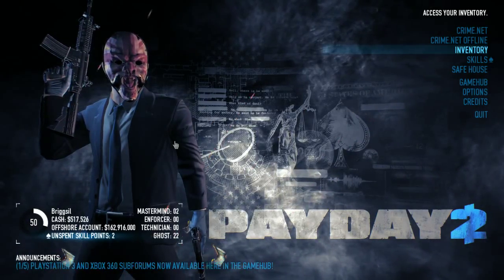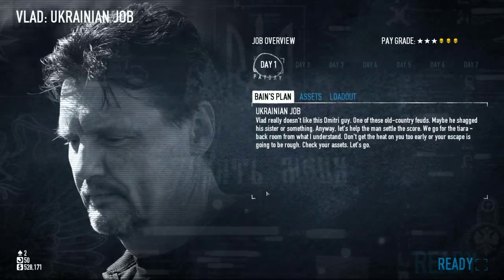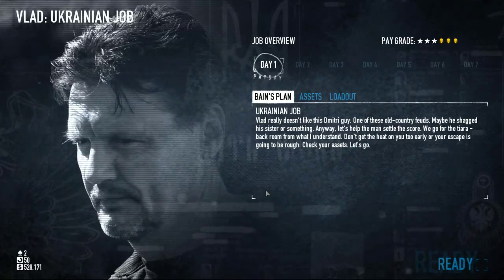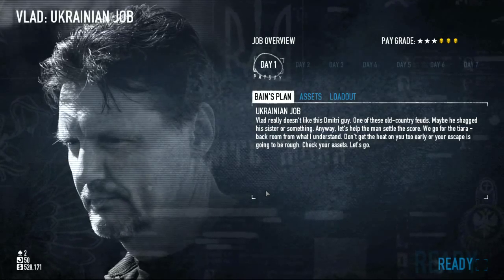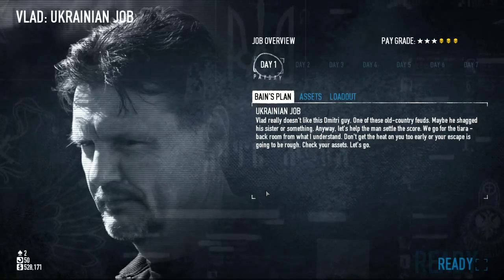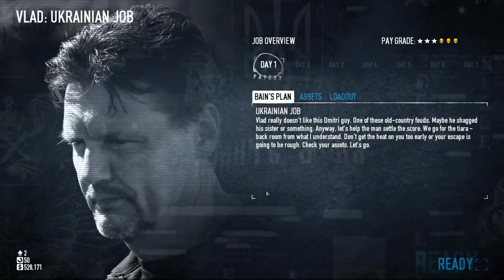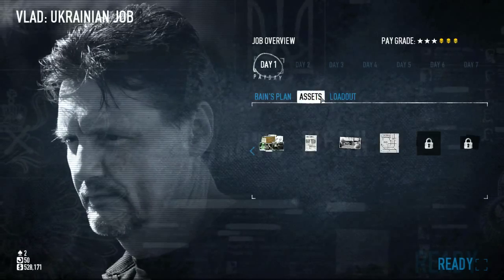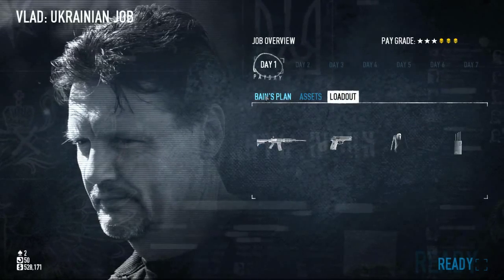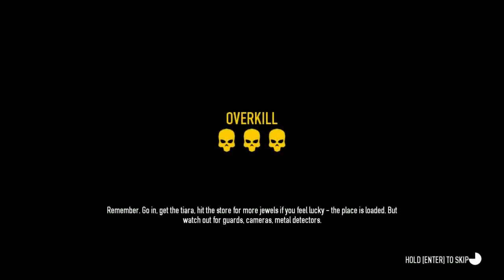So, the first job we're going to start with is the Ukrainian Job. This is like the jewelry store job except that this is purely about getting a tiara. The reason why I'm doing this one first is because I find it the easiest. You can do this on your own - you don't need any AI - as long as you've got lockpicking and know what you're doing. We've got three stars plus three skulls which means this is overkill. I'm not going to take any of the assets because I won't need them, and if everything goes to plan I will get out scot-free without alerting anyone whatsoever.